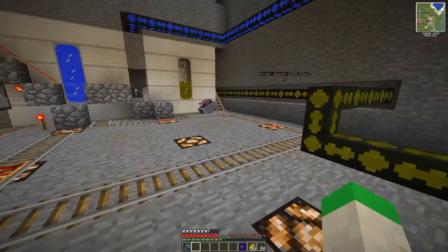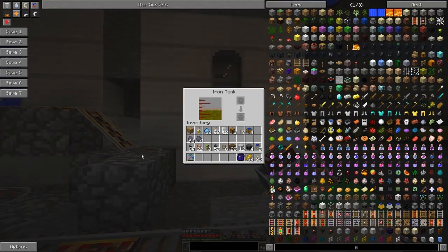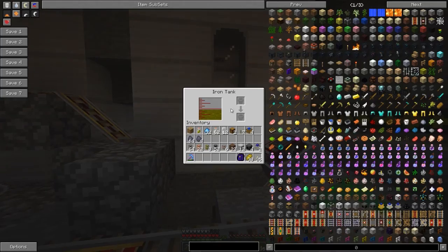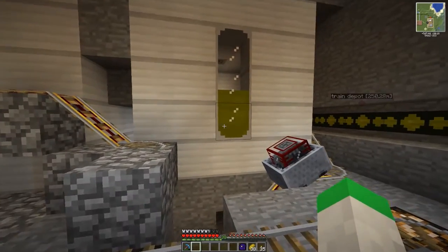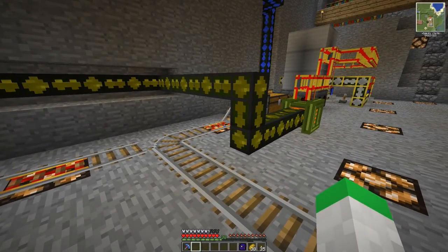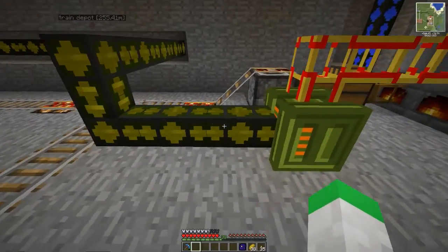To make this track, we need creosote oil, and as you guys remember we've put all the creosote oil into an iron tank. Unfortunately I cannot pipe in bottles and pipe out bottles that have creosote oil in them — I couldn't get it working. So we came up with the best solution for the mods we're using, which is going to be piping creosote oil to the bottler.